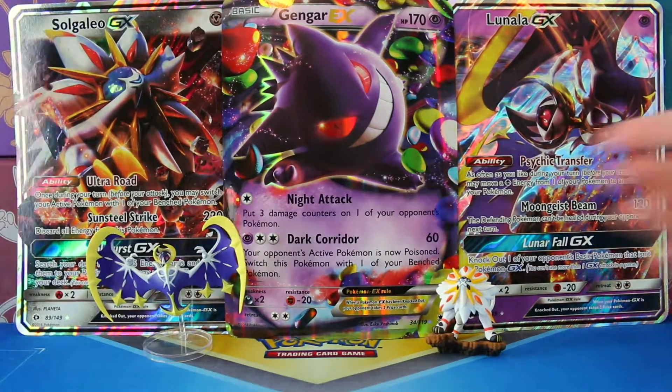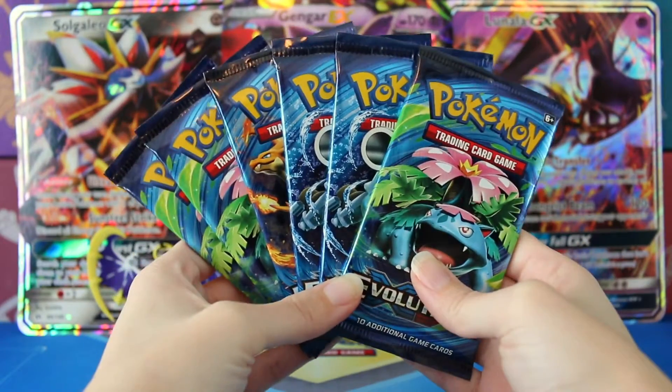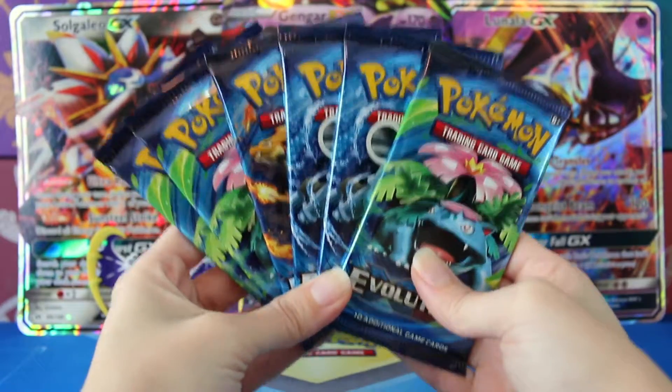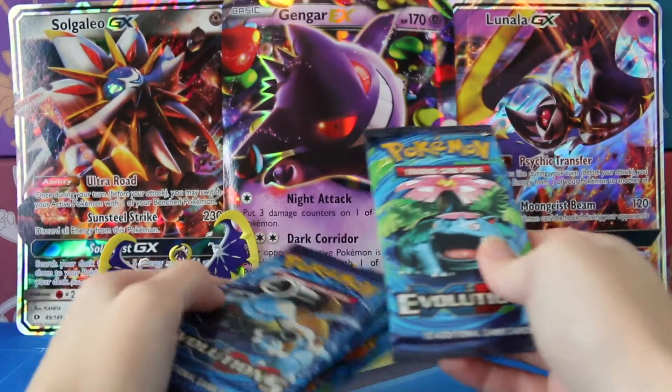Hey guys, welcome back to Legendary's Unleashed. Today I have six Evolutions booster packs to open. I originally went out looking for that Snorlax GX box and couldn't find it, so I ended up grabbing some of these to see if we could put a dent in the Evolutions set. So let's go ahead and see what we can get here today.